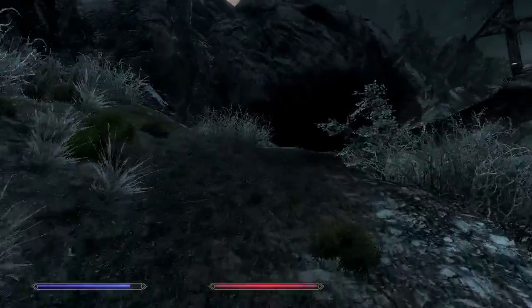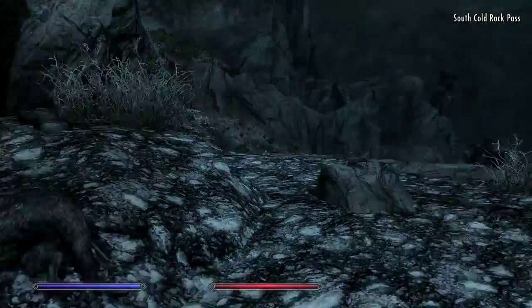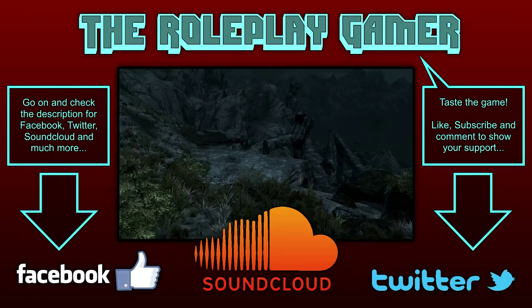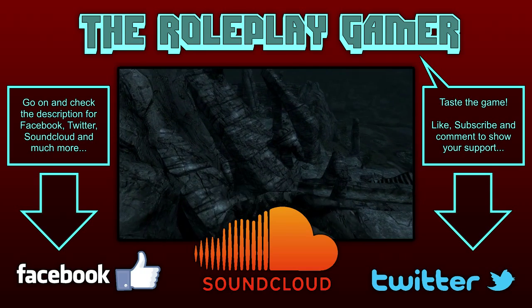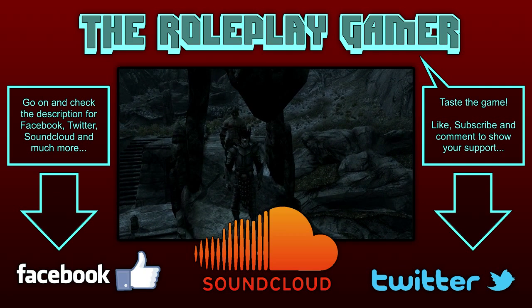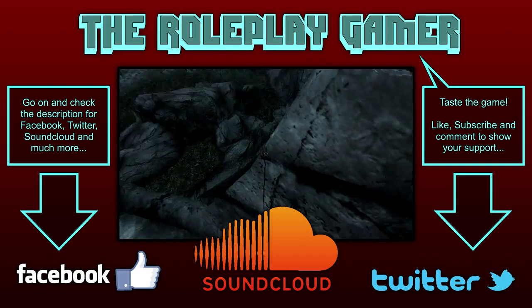There's a cave up here and I don't think I've ever been here. So there you go guys — finding new things all the time. We'll give you a big choose-your-own-adventure type thing here — that could be fun. You've got three choices: do I go in the cave at the top, do I enter the tomb down the stairs, or do I head straight to Morthal?